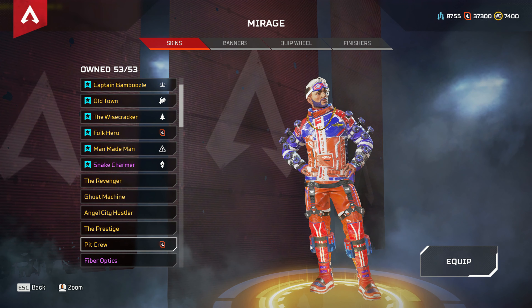Then we have Surplus Acceleration — and the quality starts going down here, not my favorite design or choices of colors. And then Hot Shot — some people liked it but I don't particularly. So that's four recolors for Octane.